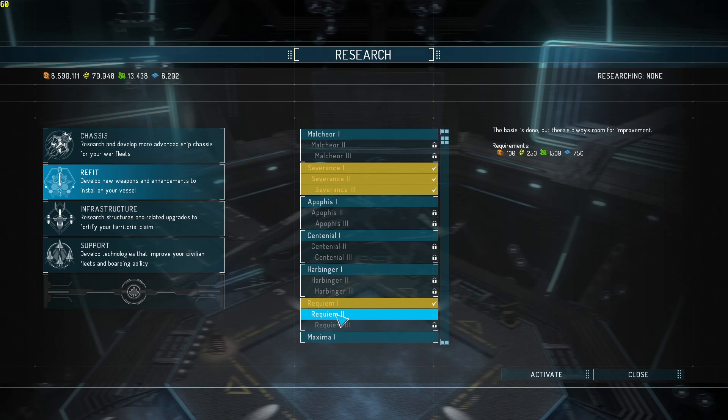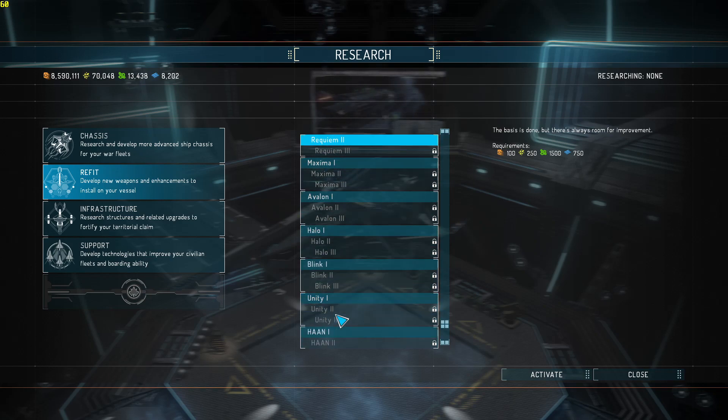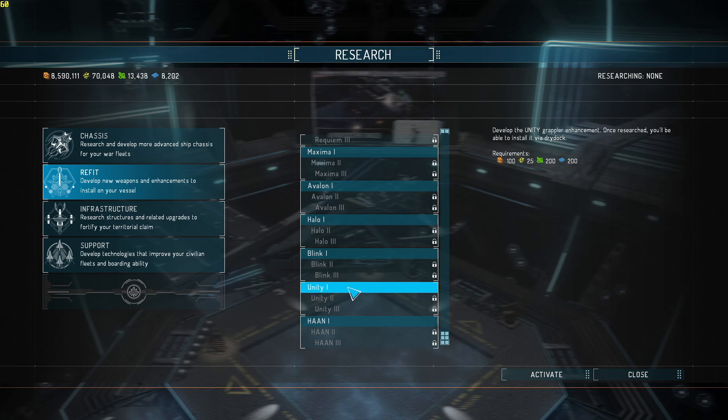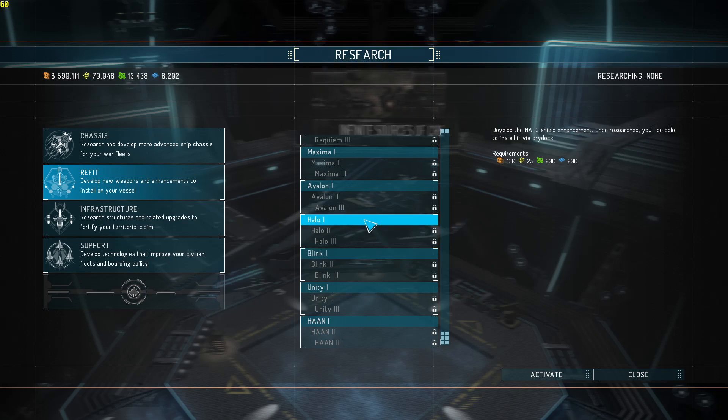I'm thinking about what we currently have when it comes to my heavy weapons - I'm not impressed with them. The Unity is the only one you can use for the Grappler. Blink never worked right for me. Halo is a shield enhancement. There's sensors and propulsion - let's see what the Halo does.